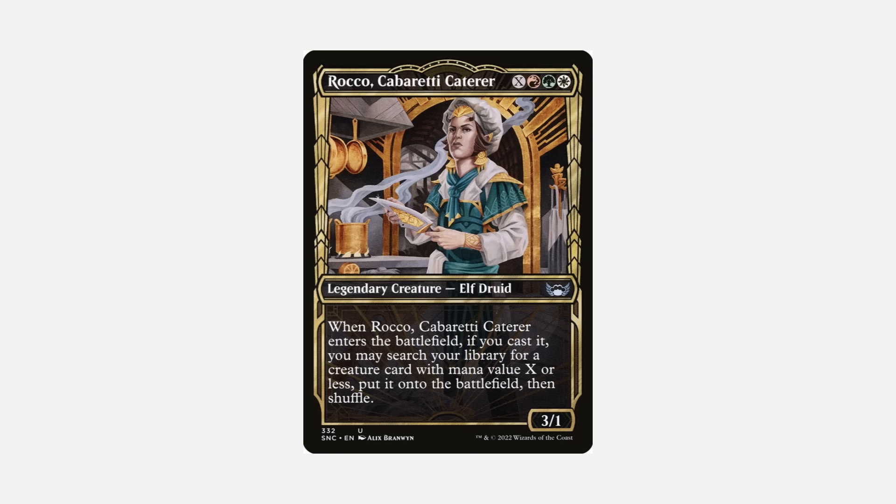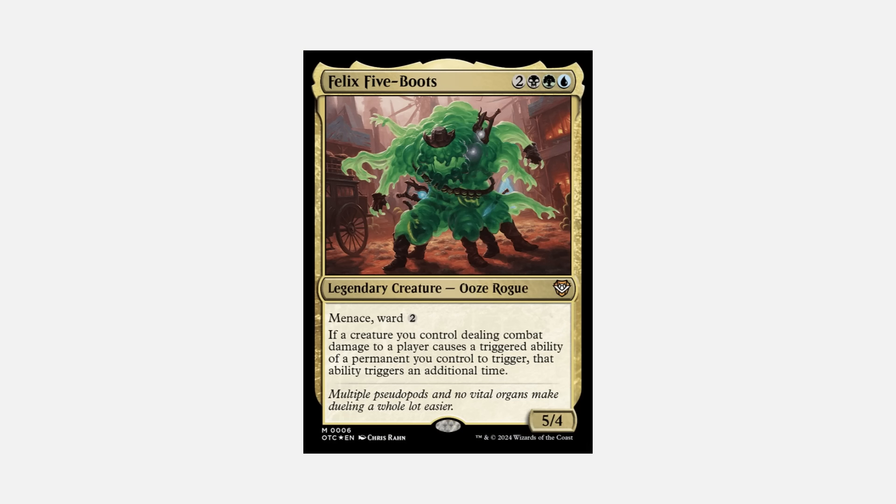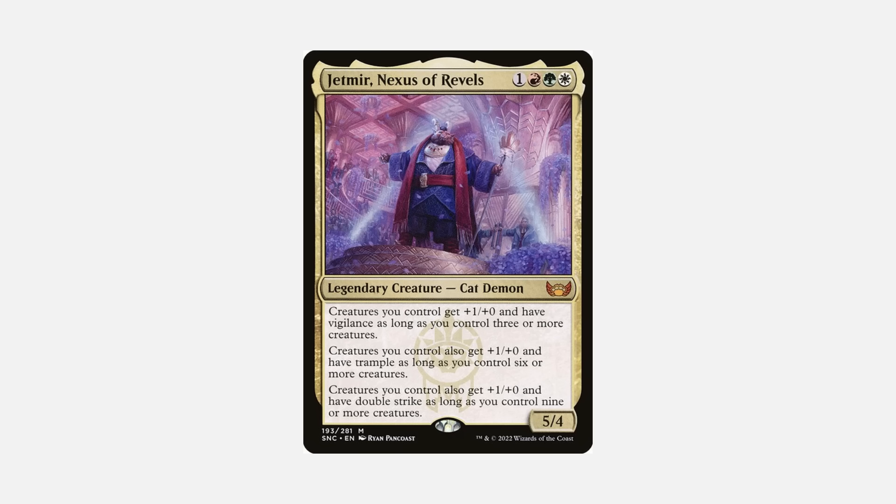So, how do we determine what turn our deck wants to win on and how do we make that turn as early as possible? You want a very strict and good mana curve that you can ramp out aggressively with. If you're a combo deck, your first couple of turns will be lots of ramping and assembling pieces through mana or tutors. But if you're an aggro deck, your first couple of turns should be setting up a board state so you can start swinging on turns three or four. Here are three ways to speed up your deck.